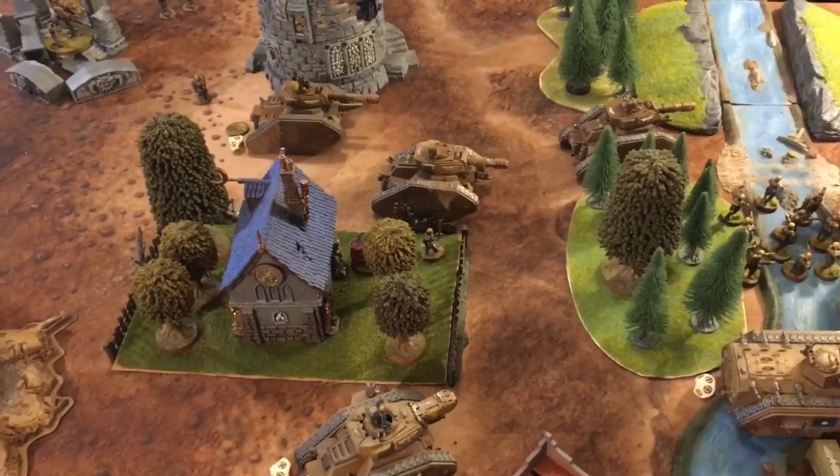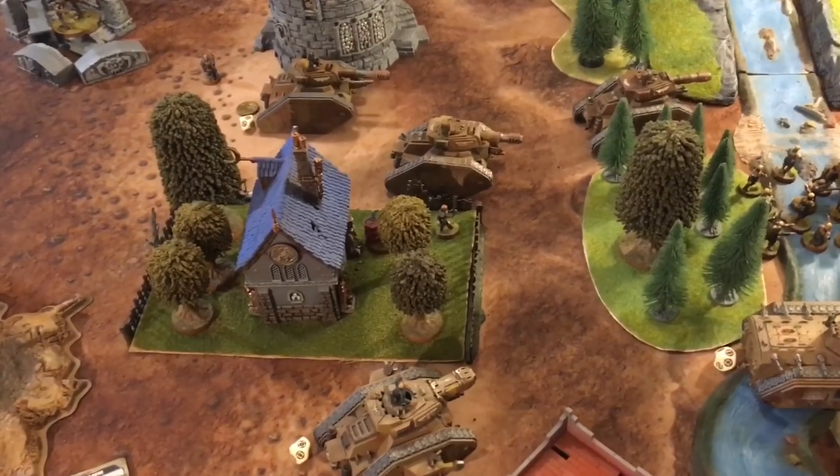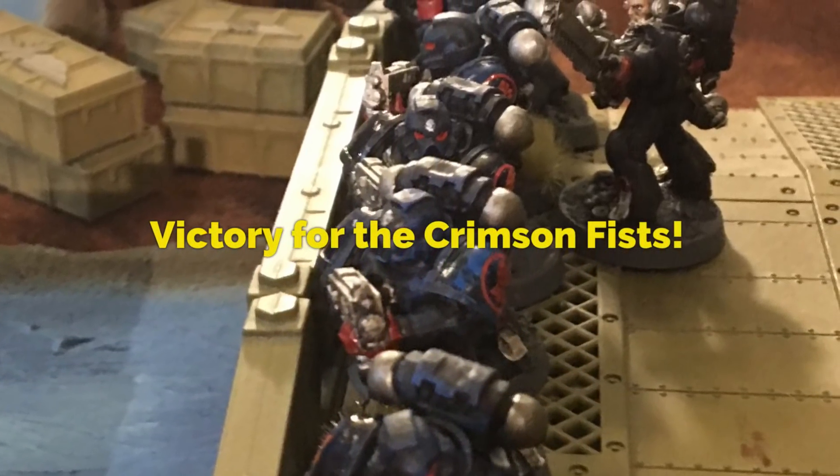Mike and Jake discuss army adjustments. Mike notes this was his first game after the GW FAQ, acknowledging the ambush rule changed — now only one vehicle can use it and it counts as moving full distance when arriving. The take cover order now only applies to infantry, which Mike found fun to use on infantry but lost its utility for vehicles. Mike also muses about not having enough artillery for line-of-sight-blocking situations, and considers the Manticore's limited shots — only getting three rounds of shooting after using a Storm Eagle Rocket on the Assault Marines.